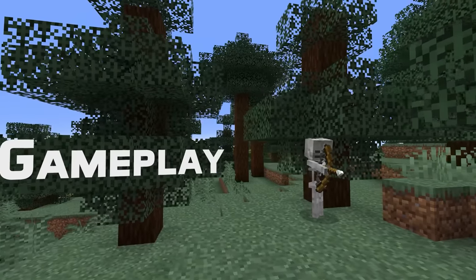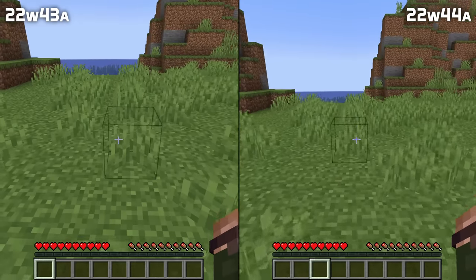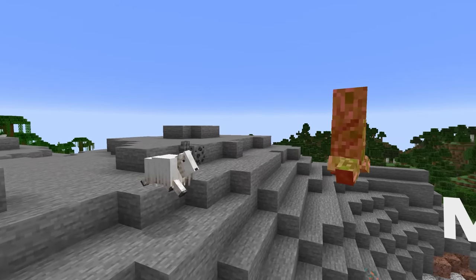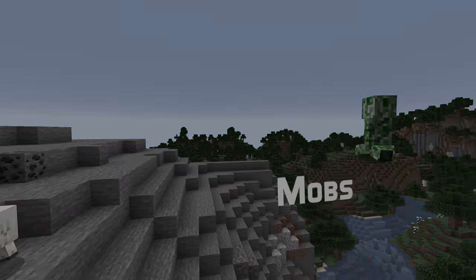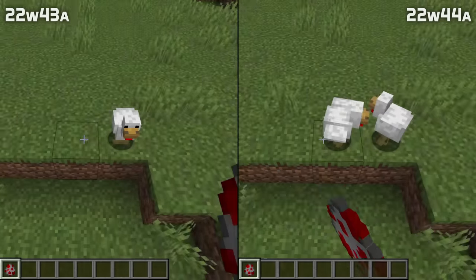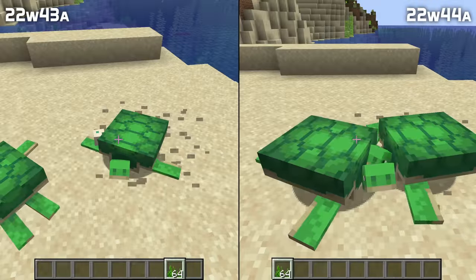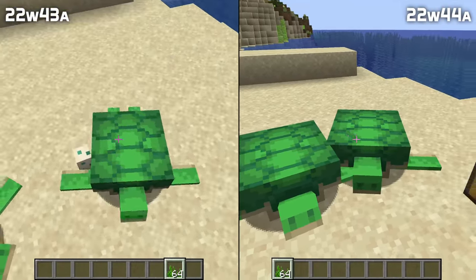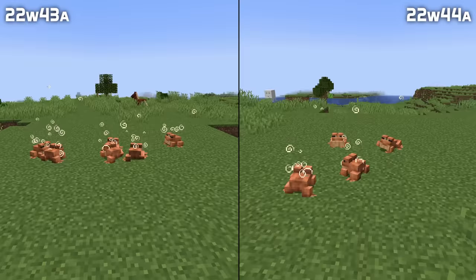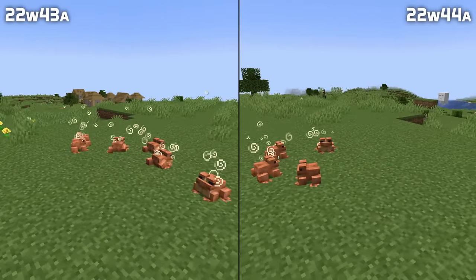In gameplay news, sprinting is now cancelled when you dismount while sprinting on a mount. In mob news, mobs now have their rotation again. In the previous snapshots they would always spawn facing south, both when spawned from spawn eggs and when spawned using commands. Turtles now have a breeding delay just like other breedable mobs. And a bug with frog animations has been fixed where they would walk in slow motion if they had slow falling.